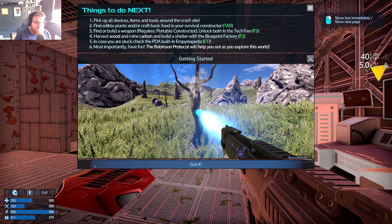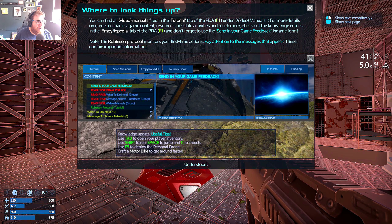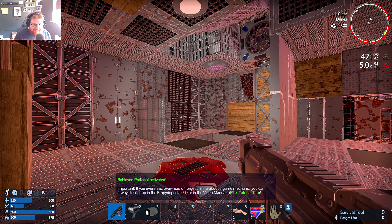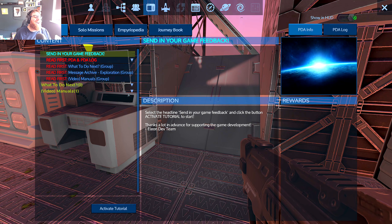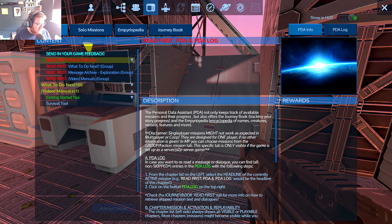The video manuals cover: getting started tips, activating the tutorial, picking up all devices and items around the crash site, finding edible plants or crafting basic food in your survival constructor, building a weapon, unlocking things in the tech tree, harvesting wood, mining carbon, and building a shelter with the blueprint factory. In case you're stuck, check the PDA built-in Empyriopedia. Most importantly, have fun. Watch out for the lake - don't drive into it on the motorbike, I've done that so many times.